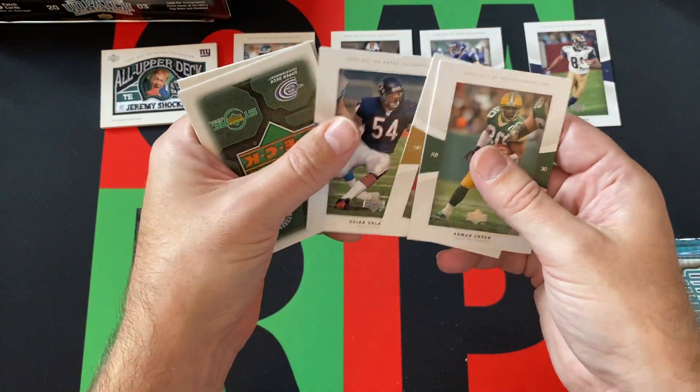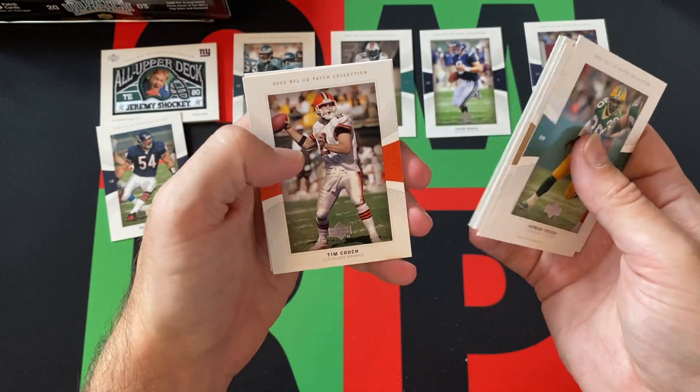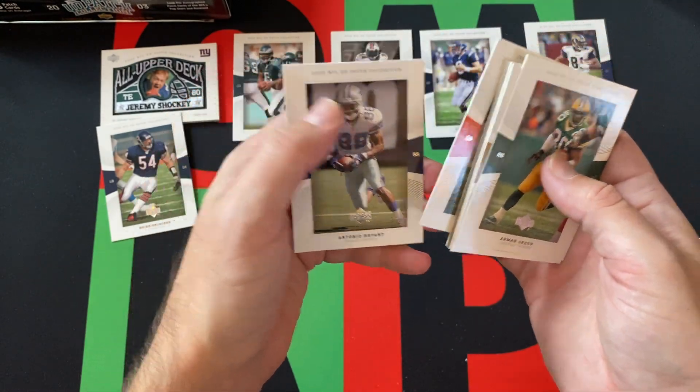Amon Green... Aaron Brooks, Brian Urlacher — wait, Tim Couch, Antonio Bryant.